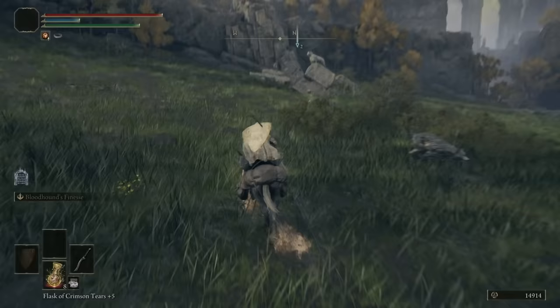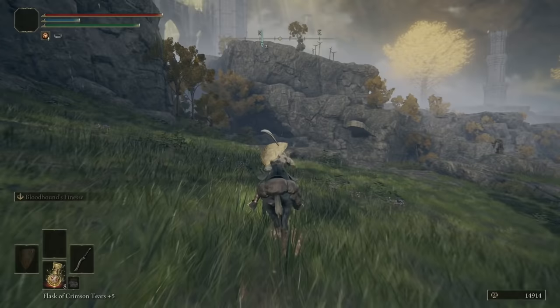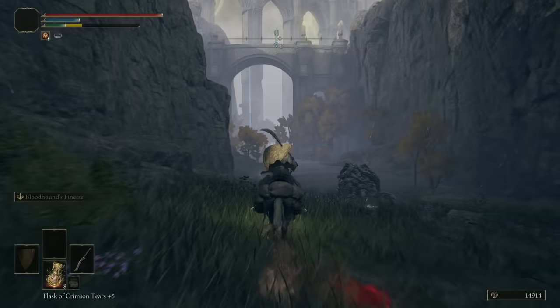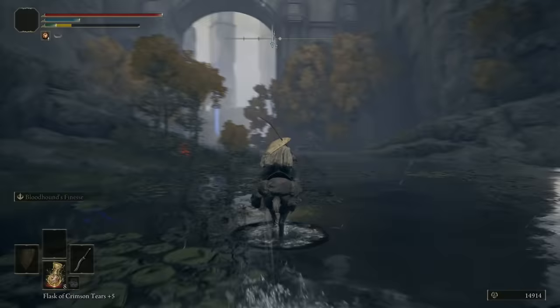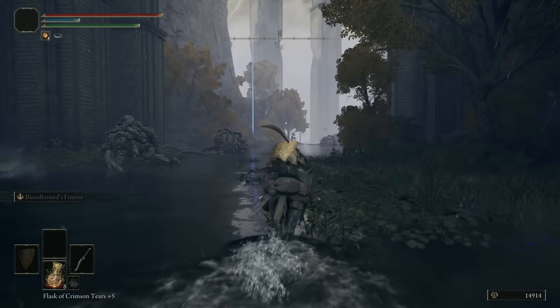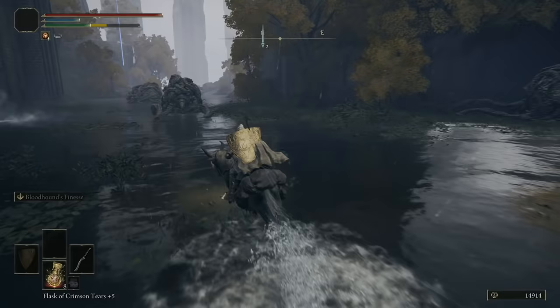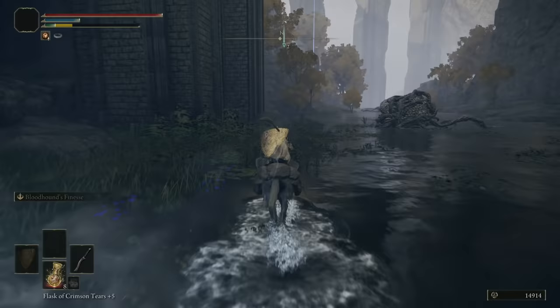Didn't get the armor, but now we're going to follow the other beacon. There are some dogs over here and also an item — I believe it's something minor like a Smithing Stone 1 or a Golden Rune, but pick it up anyway since you're over here. Now there's going to be a bunch of Land Octopuses. You don't have to fight them — if you want to, hit them in the face, but there are a lot of them and it's kind of a waste of time.